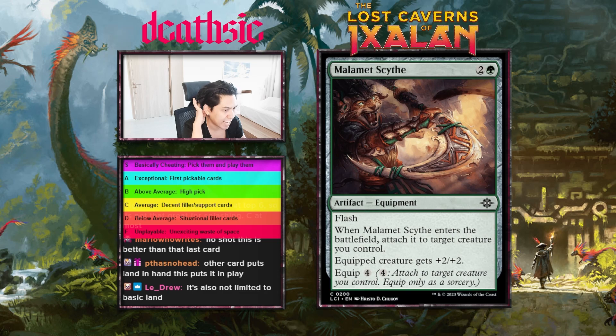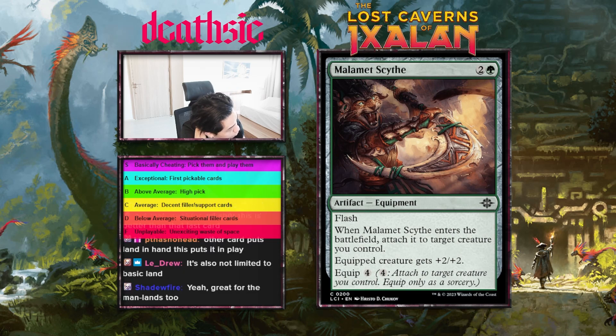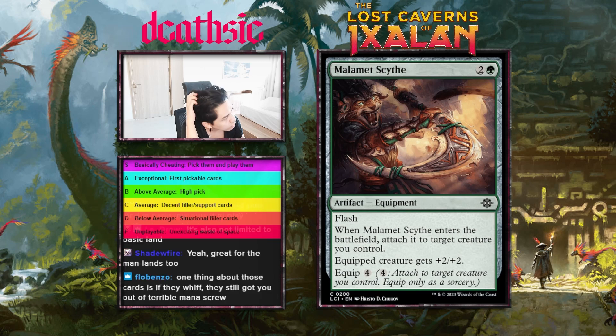Next card: Malamet Scythe, three mana with flash — enters the battlefield attached to target creature, creature gets plus two plus two, and equip four. So it's basically a combat trick that sticks around, leaving an equipment to use again with the re-equip cost or you can craft it with something. Generally I'm not the biggest fan of cards like this, but this one does look very serviceable. I'm gonna start this off at C-minus.